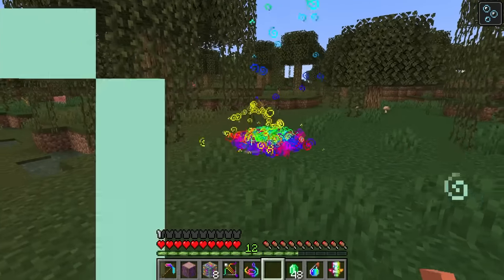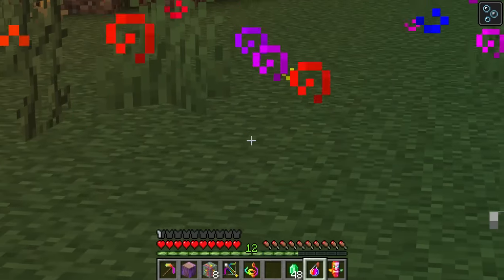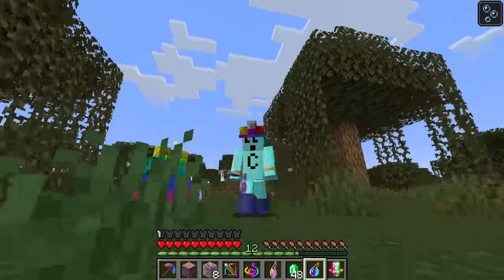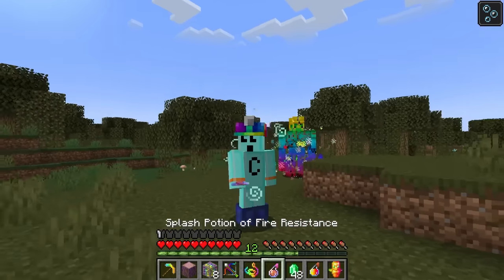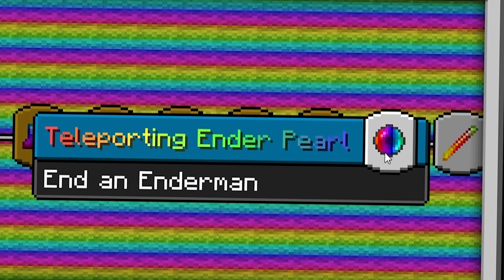I can now breathe underwater! What's next? Come on big money — Potion of Healing, give me something awesome. Potion of being good at dancing? It's the Potion of You Subscribing! No, it's Fire Resistance. Close enough — fire resistance is kind of nice. Next up, let's end an enderman to get our Teleporting Ender Pearl. OP stands for 'oh pearls' or something.